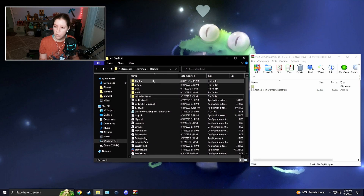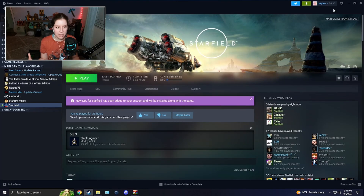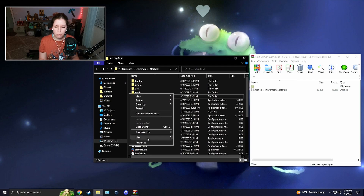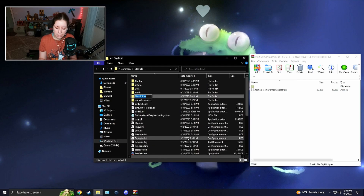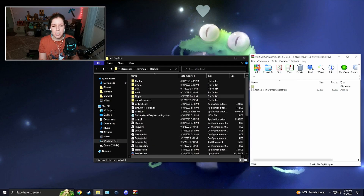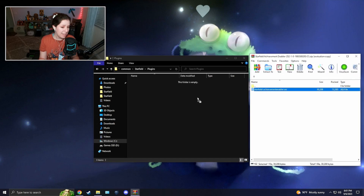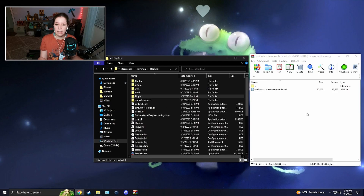Once the mod is downloaded, make sure your Starfield local files folder is still open — if not, go back to Steam and browse local files again. Inside the Starfield folder, right-click and make a new folder, and name it 'plugins'. Then open the mod you just downloaded, open that plugins folder you created, and drag and drop the .asi file into it. And that's literally it.